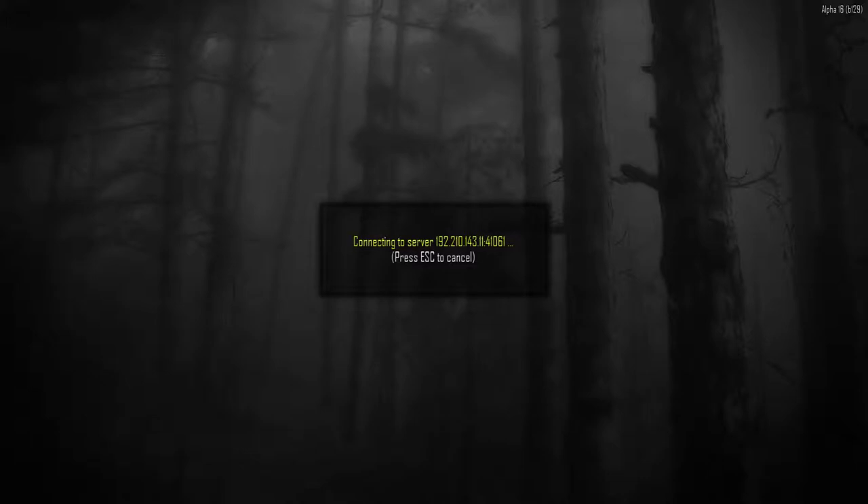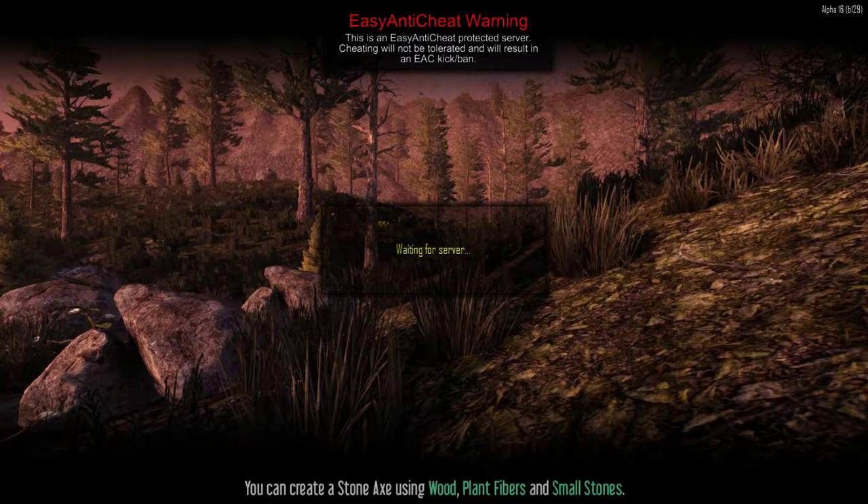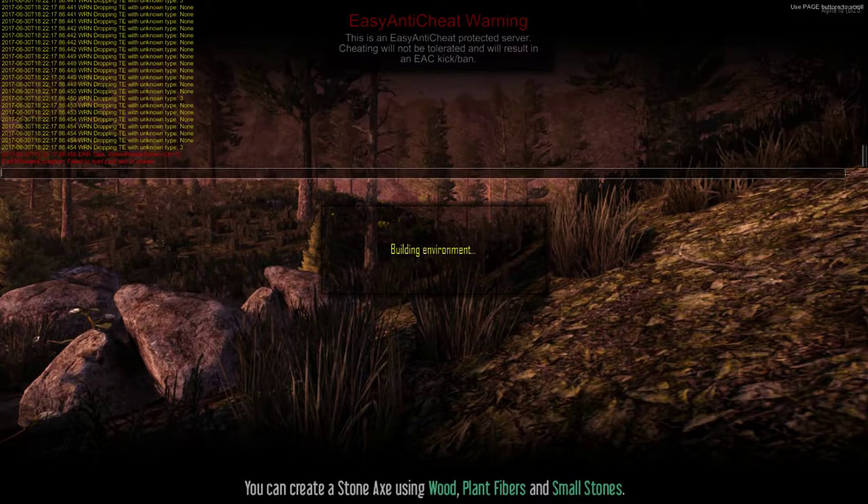I'm connecting to a new server I just set up specifically to play Alpha 16. And this is as far as it gets. I've just verified my local files for 7 Days to Die and I'm not sure what to do past this point.